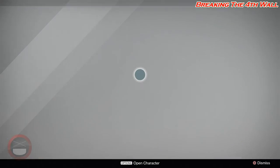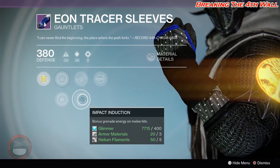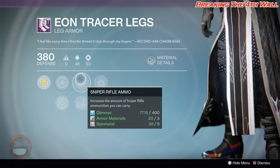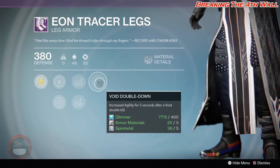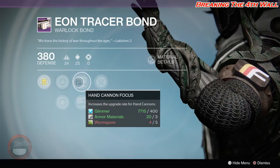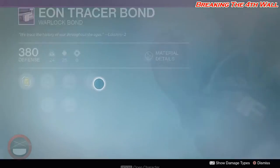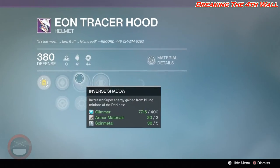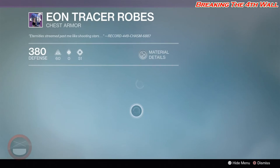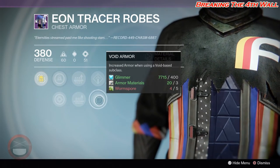The last faction we'll be going over is Future War Cult. We're going to start with the Gauntlets — we have Energy Projection, Impact Induction, and Pulse Rifle Loader. Boots have Sniper Rifle Ammo, Rocket Launcher Ammo, and Void Double Down. For the Warlock Bond, we have Hand Cannon Focus, Machine Gun Focus, and Crucible Champion. Helmet has Inverse Shadow, Heavy Lifting, and Better Already. Chest has Pulse Rifle Ammo, Shotgun Ammo, Void Recovery, and Void Armor.